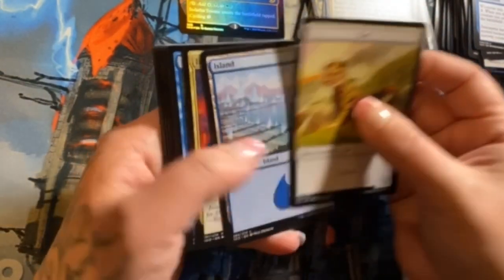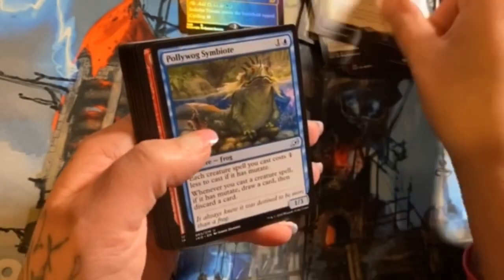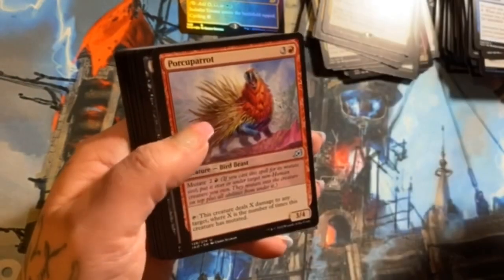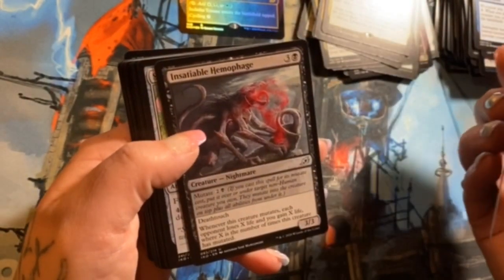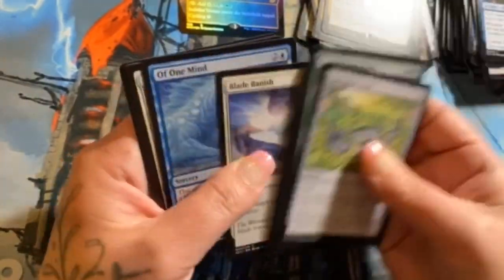Cat Island — Inspired Ultimatum, Polywog Symbiote, Porcuparrot, Insatiable Hemophage, and commons — no alternates.